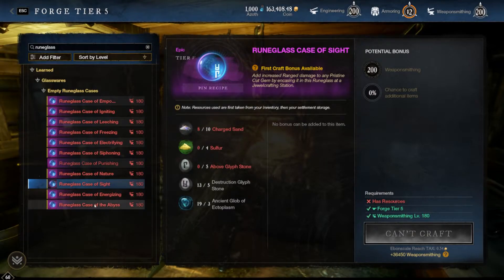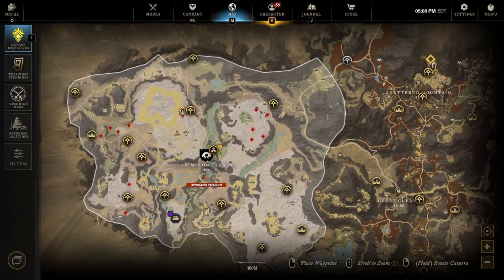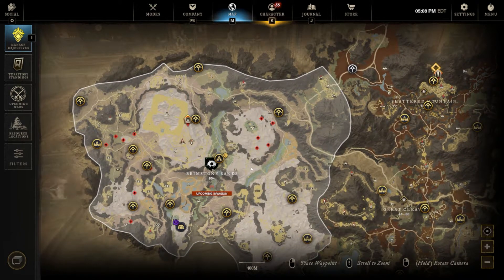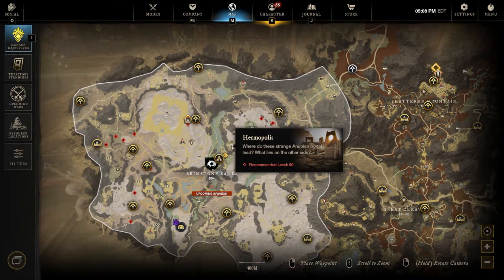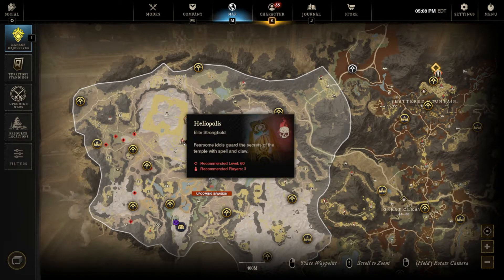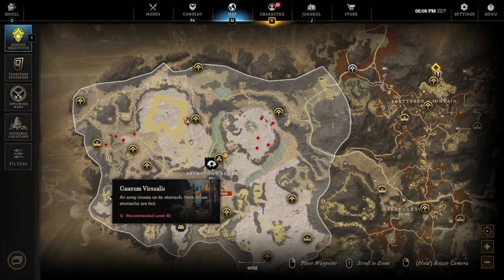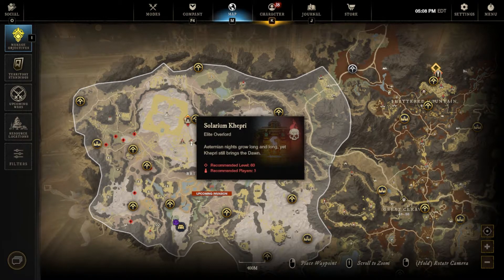Where do you find all of these glyphs? Every glyph has a specific point of interest in which it can be found, and they can only be found within the Brimstone Sands zone. The water glyph can be found in Serpent's Pass. The gift glyph can be found in Hermopolis. The chaos glyph can be found in Heliopolis. The food glyph is found in Castrum Victualis. The sun glyph is found in the Solarium Kepri. The above glyph is found at the West Wall in Beti Het.